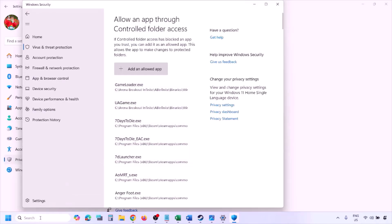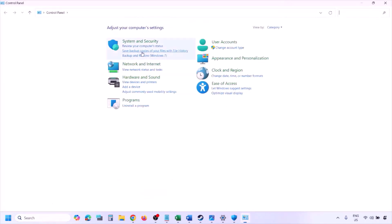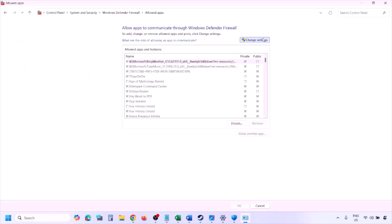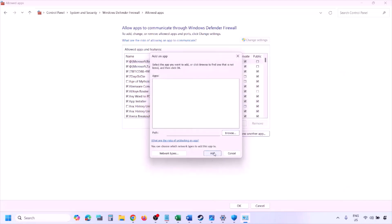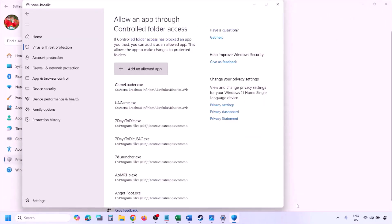You can do the same in Windows Defender Firewall. Type 'Control Panel' in the Windows search box, go to System and Security, then Windows Defender Firewall, and click Allow an App or Feature through Windows Defender Firewall. Click Change Settings, then Allow Another App, click Browse, go to the game installation folder, select the game EXE file, click Open, then Add. Once added, click OK and launch the game.